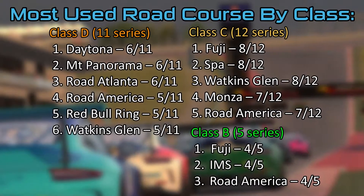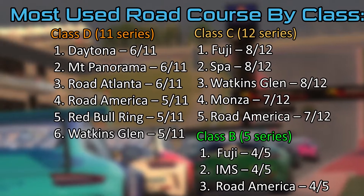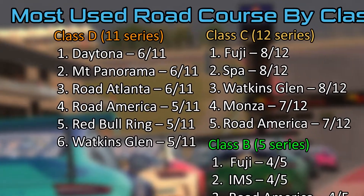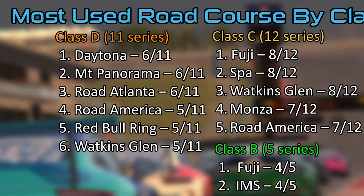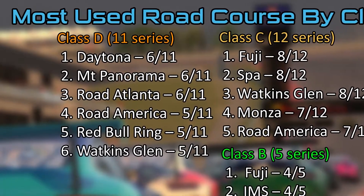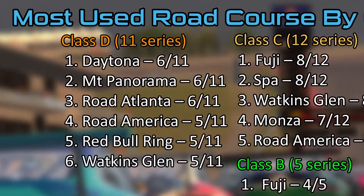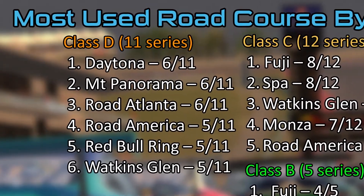Breaking down road courses by class: in D class, which includes 11 series, the top three — Daytona, Mount Panorama, and Road Atlanta — are used in six out of 11 series. Road America, Red Bull Ring, and Watkins Glen are all at five of 11. In C class, which consists of 12 series, Fuji, Spa, and Watkins Glen are all at eight of 12, with Brands Hatch and Road America at seven of 12.